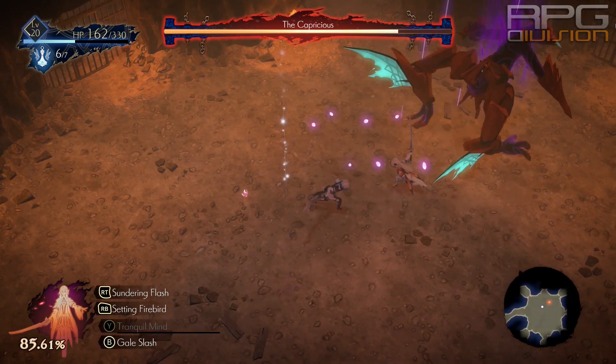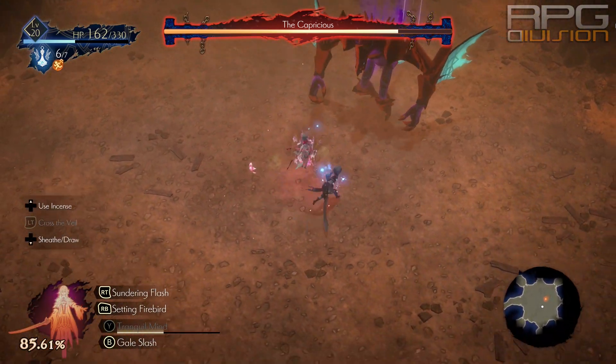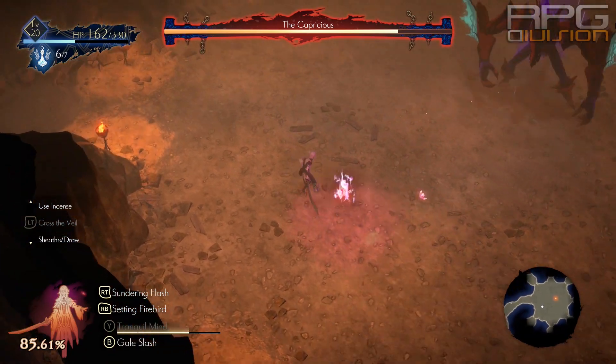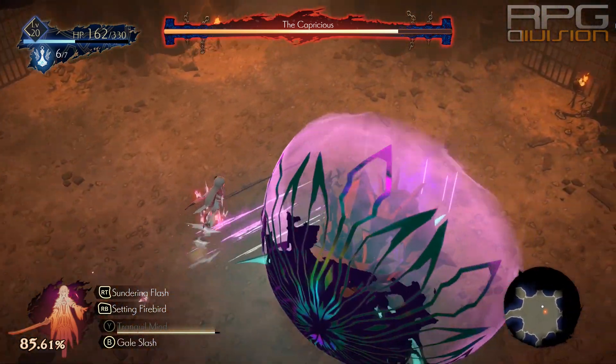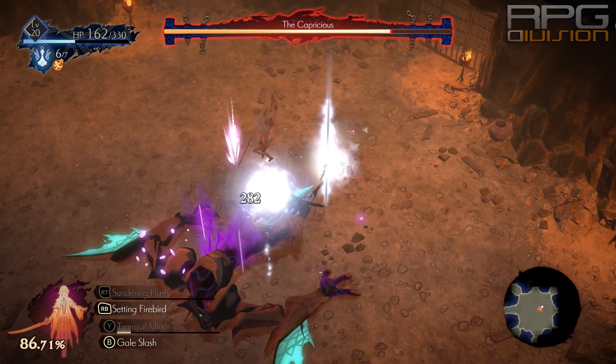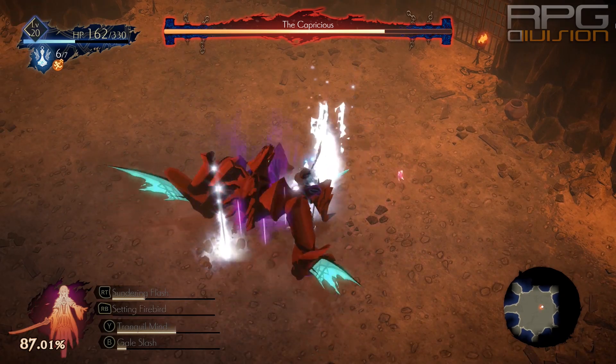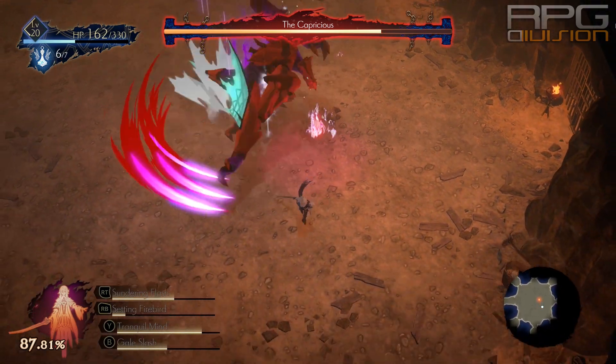Be warned that immediately after doing that you need to get out. Use manifestations — if you have DL leveled, definitely use that demon, it's going to make things a lot easier than what it was for me in this video. Be careful about how many attacks you are doing because the boss will retaliate fast. Constant dodging is the key for this fight.